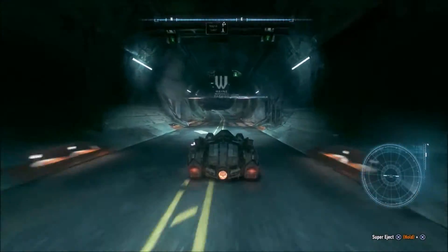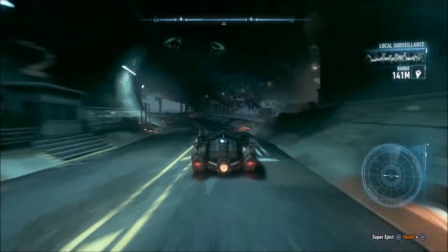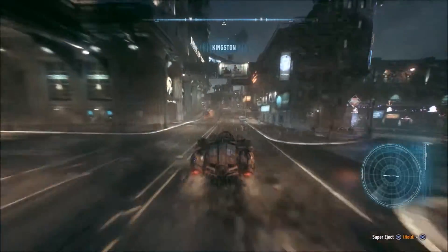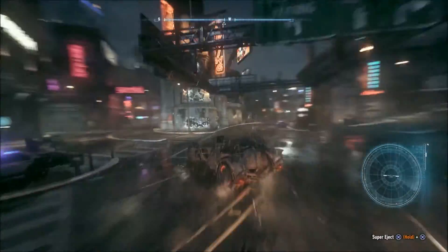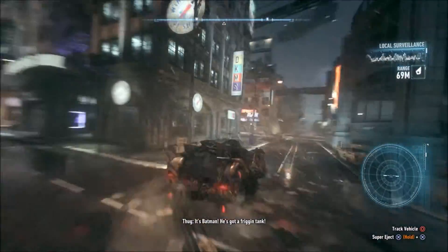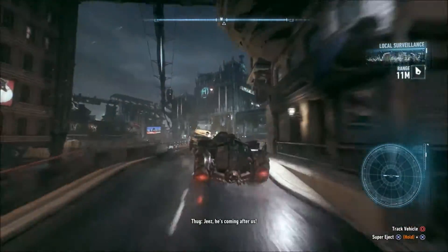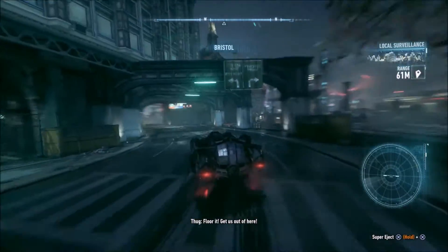Tip number one is to do with the batmobile. A lot of people seem to have trouble driving the car and crashing into things. What I've learned is to not use the brakes at all — just use the power slide button to get around corners. You do that by holding Square on PlayStation or X on Xbox. It means you can get around corners a lot easier without coming off the accelerator at all.